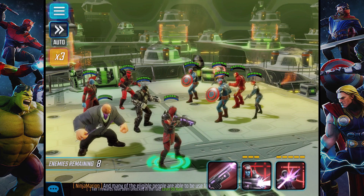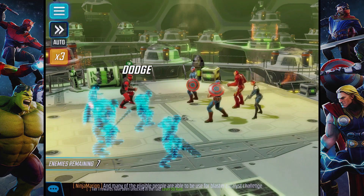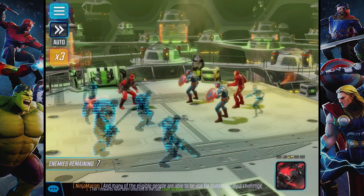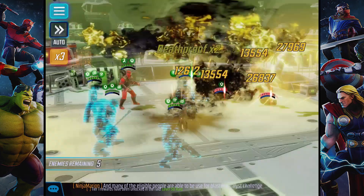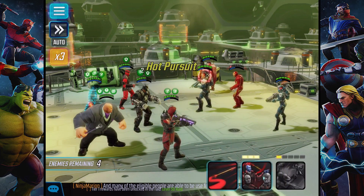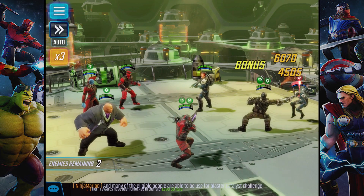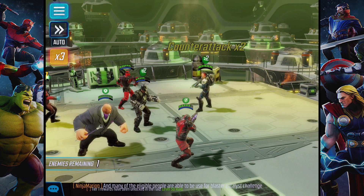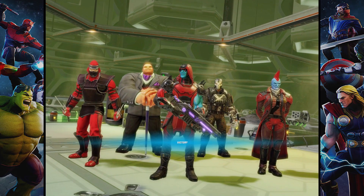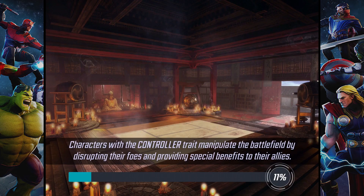Who do I want to target first? Maybe the medic — heal blocking the medic would make sense. Gone. See, this is easy. Make everyone strong. We're going for Captain America. Strange always freaks me out. I'm going to have Strange be taunting — that way if Captain America taunts, he's dead, doesn't matter. Then we can start getting Strange out of the way. He's gone. Iron Man is gone. Shield assaults, defense is down. Gone. Yeah, this is real easy.